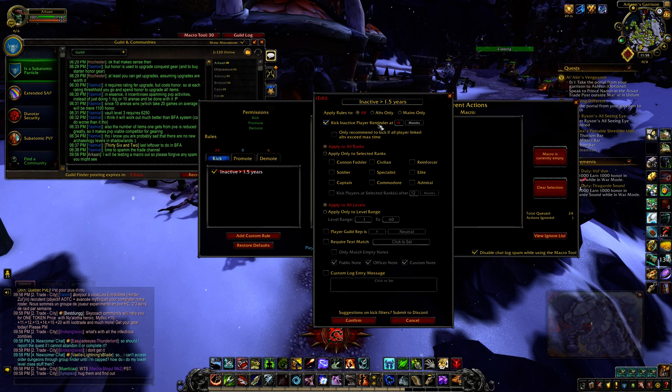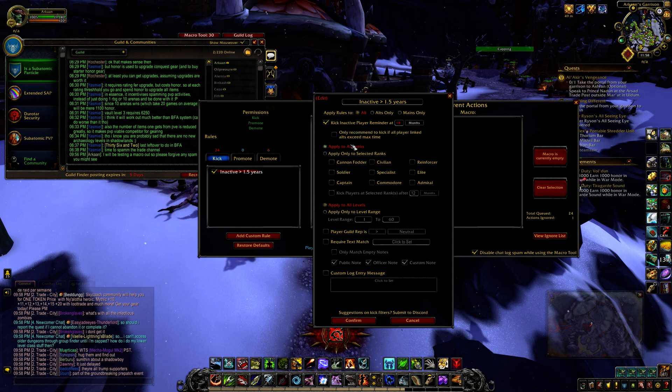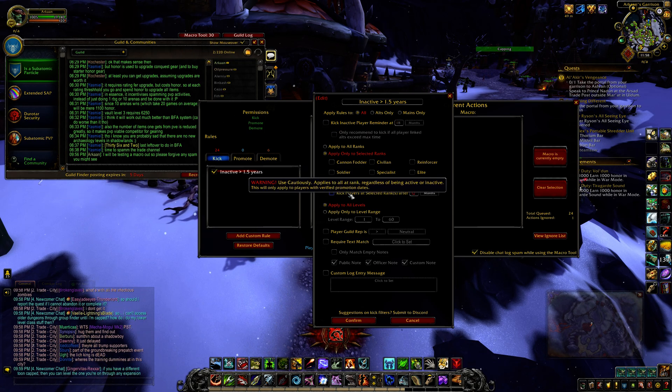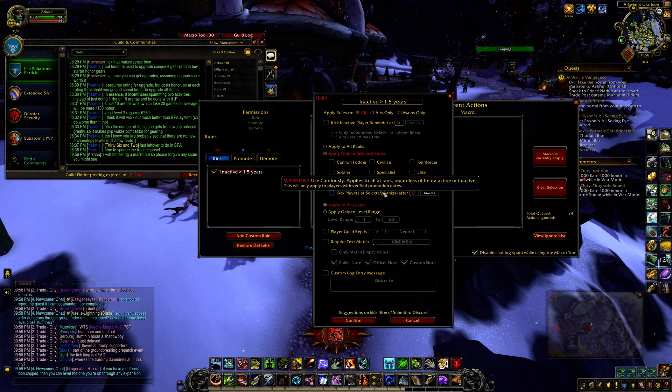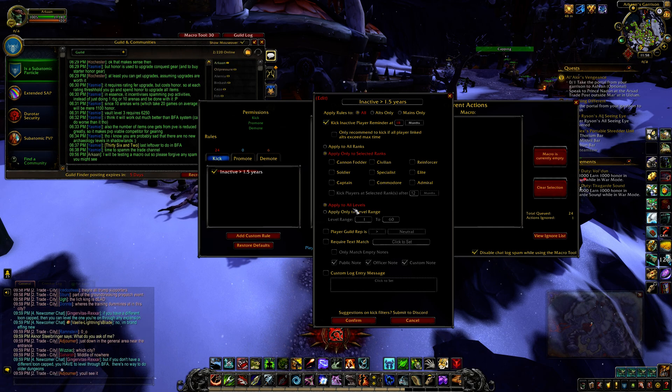I'm going to keep this rule very simple. I kick inactive players if they've been offline for 18 months. I'm going to apply it to all ranks and all levels. I'm not going to do any kind of fancy matching, but you can set it to apply to certain ranks only. This feature here — let's uncheck this — is something where if you want to completely ignore inactivity, let's say somebody's been sitting at a rank for six months and never received a promotion. If I check this, it's one or the other.